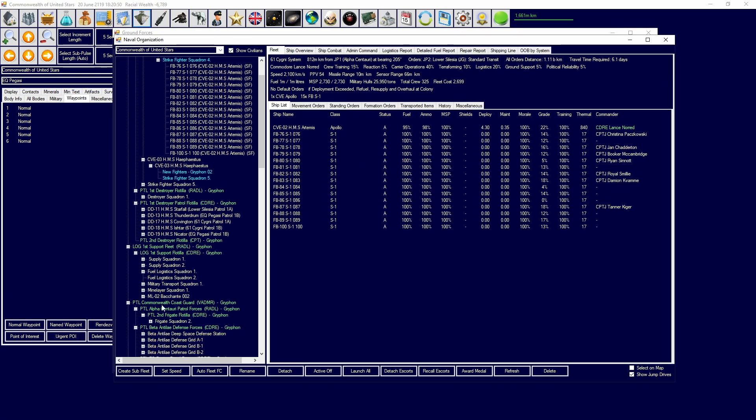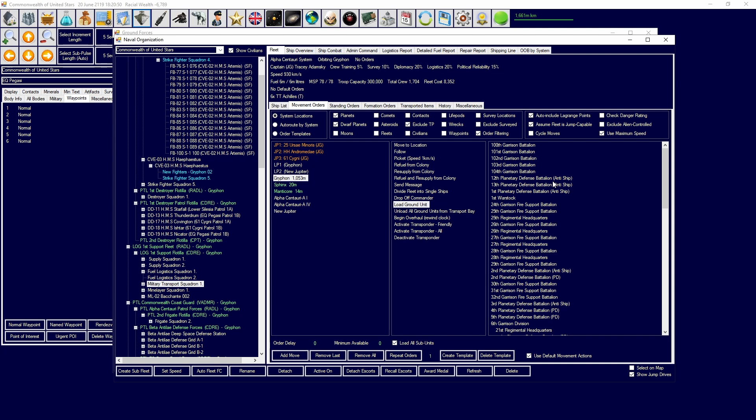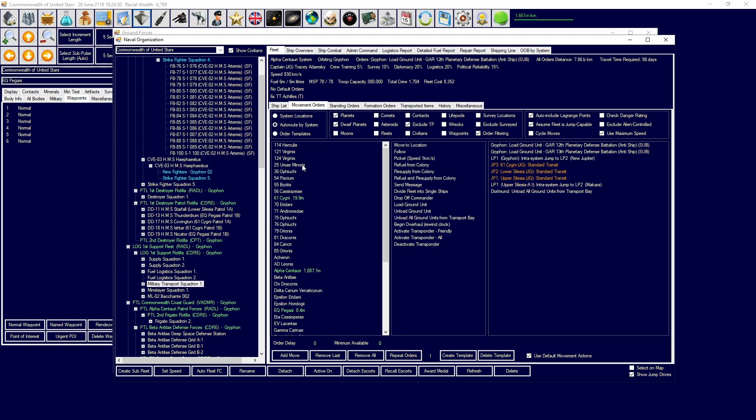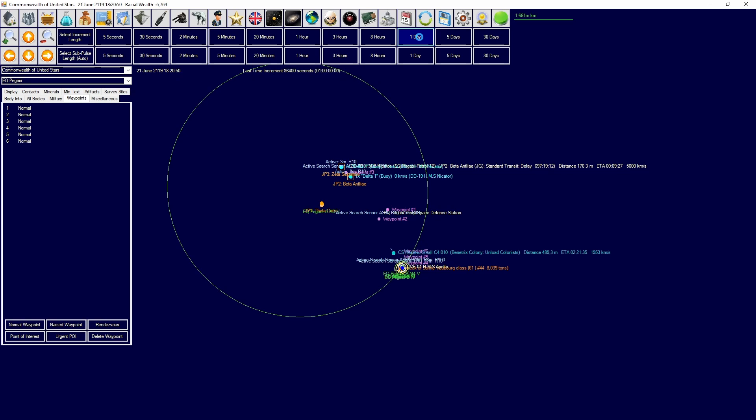We're going to move more planetary defense units - surface-to-orbit weapons, anti-ship weapons. We're going to bring those over to Upper Silesia and unload them onto Dortmund, because those will provide a last defensive capability. If we have to evacuate the system, those surface-to-orbit weapons will protect our ships in orbit, and that's very valuable.